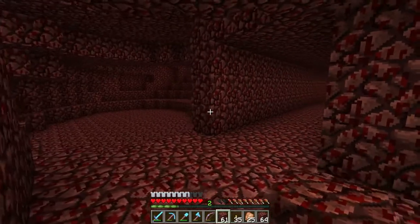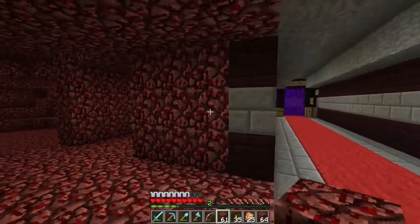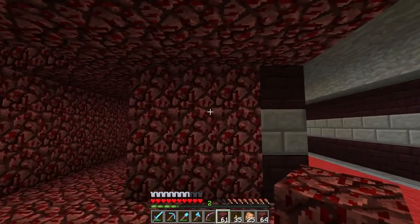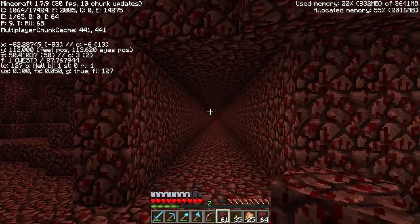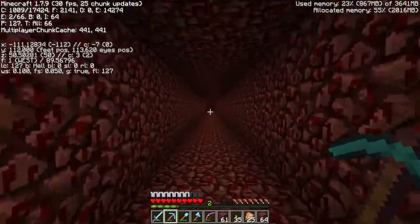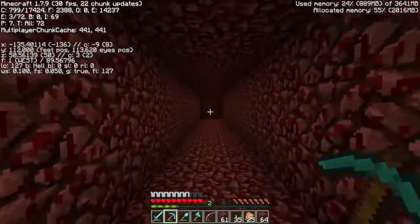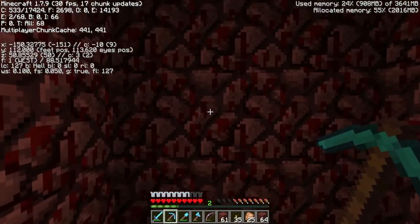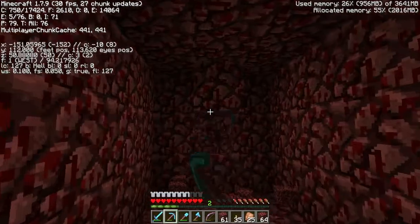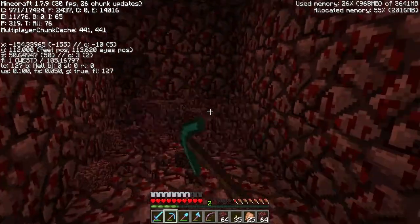I'm going to try and build a tunnel to the Mesa biome. The coordinates my buddy gave me — I think are nether coordinates because he said he was 6,000 out, and the coords are about negative 1,400 by about negative 3,600. We're gonna have to build some rails — this is gonna be a long way out. Still got about 1,300 blocks in the X and I don't even want to think about the Z, which is gonna be 3,500. I'm probably gonna end up going through a couple of picks here.